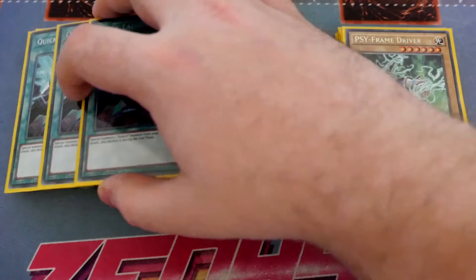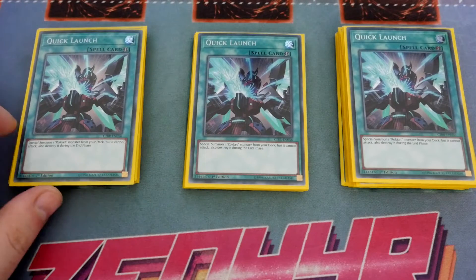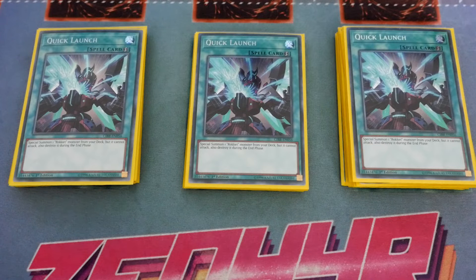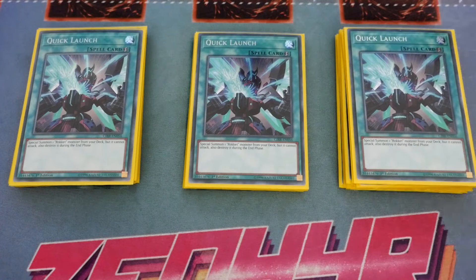Moving on to the spells — True or Quick Launch. Not a once per turn and a free extender — you literally need no setup. This just summons a Rocket monster from your deck. Yes it can't attack and gets destroyed during the end phase but you're not leaving it on the board. This is a free extender that requires no setup, no monster from the extra deck, no controlling any monsters — just a free extender. It's the best one around which is why we play it.